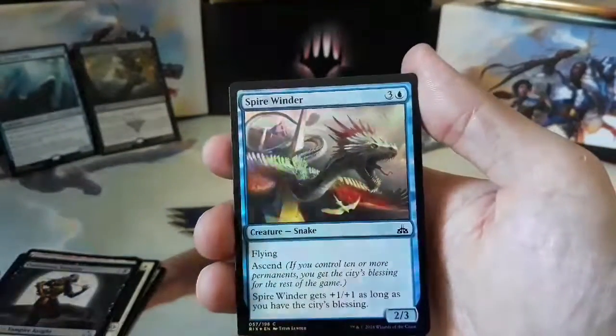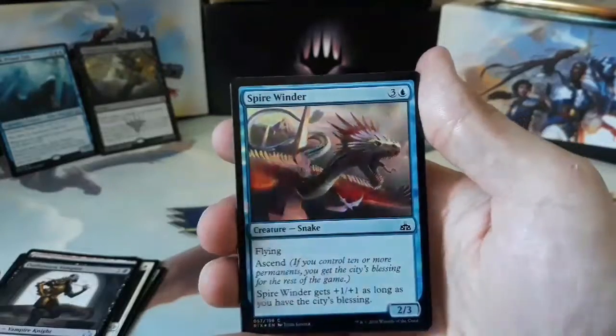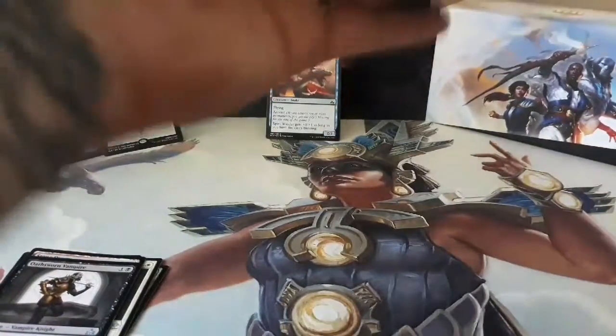And we got a Foil - a Foil Spirewinder. And a Mirafolk Token. No land in that pack. I don't think the Rivals packs have lands - maybe they don't. I don't know.